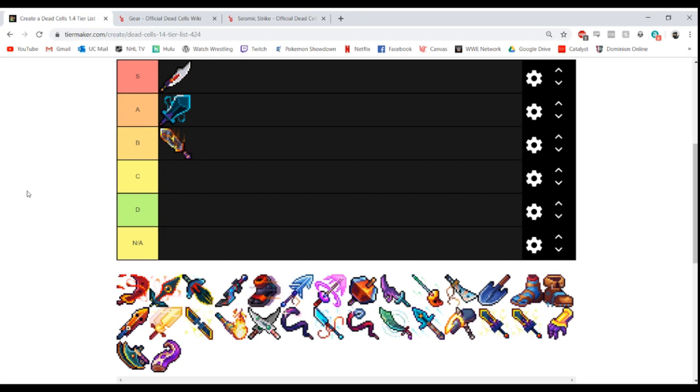Here's how this list works: S tier are weapons that are phenomenal and must-haves — you can absolutely build an entire run around them. A tier are still great weapons but need some tweaking. B tier weapons are normally pretty good but need a little bit of help. C tier weapons have certain niches but are otherwise underwhelming. D tier are weapons that are supposed to be good but ultimately are not.